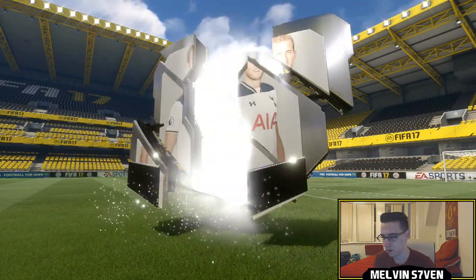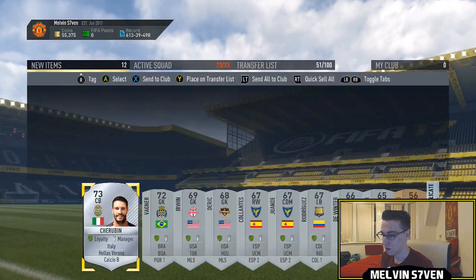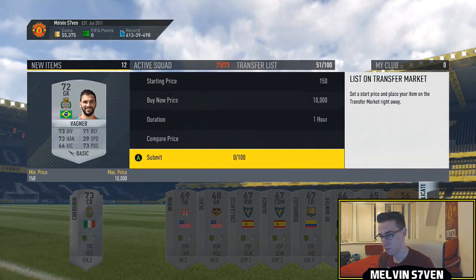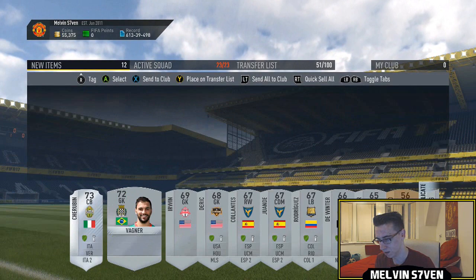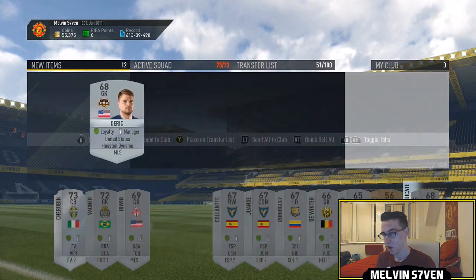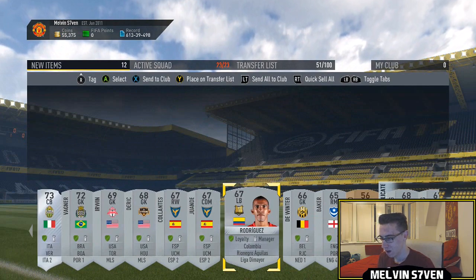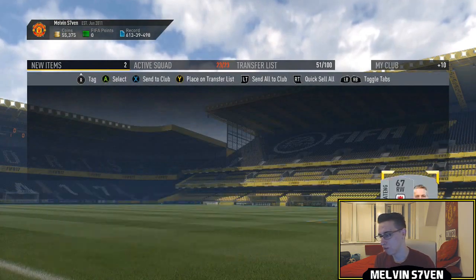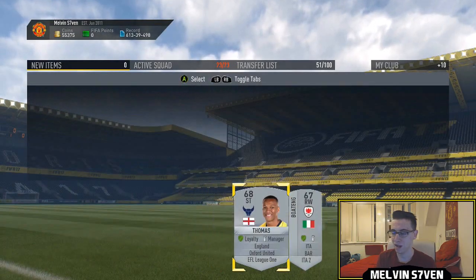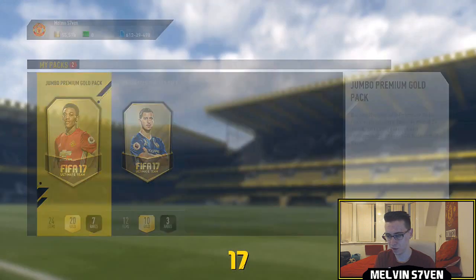Silver pack — I'm hoping we get our best items from this because there are a lot of silvers that go for a lot. Got a couple of MLS players there. I'm not even going to check goalkeepers, they never go for anything. We've been relatively unlucky with that silver pack — I can't see anyone in there really going for more than a thousand.